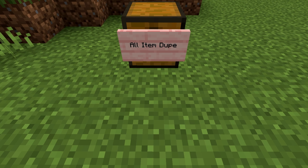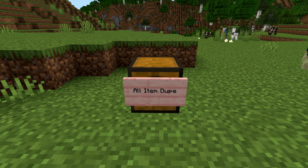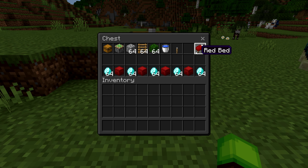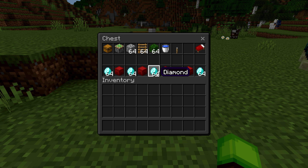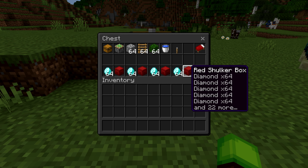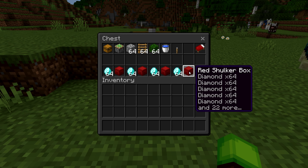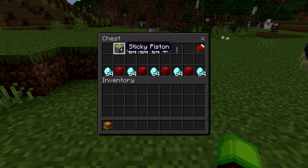Now for the fourth glitch — one of the most OP multiplayer glitches — the all item dupe. To do this one, you'll need a chest, a sticky piston, around a stack of solid blocks, up to a stack of ladders, around a stack of leaves, a water bucket, and one lever. I recommend bringing a bed to do this glitch. You can duplicate single items like diamonds, but you can also duplicate entire shulker boxes — you can load up shulker boxes with any items you want and duplicate up to a hotbar of them at a time.